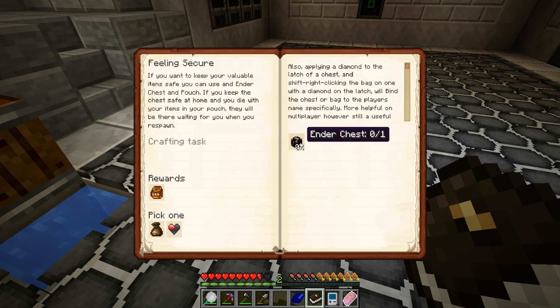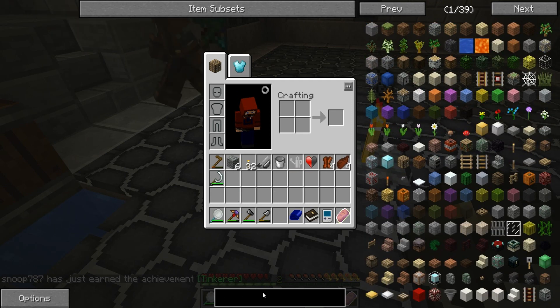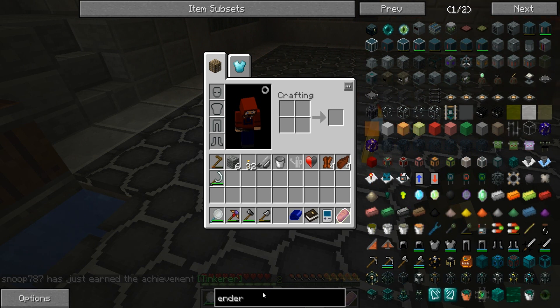We're not doing that one because that one's evil and dumb. Bam, now I have a cool bronze pickaxe! Sweet. I got the pattern chest and all my casts are in place.